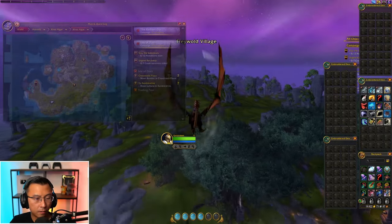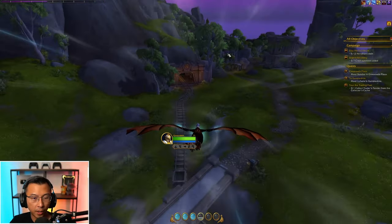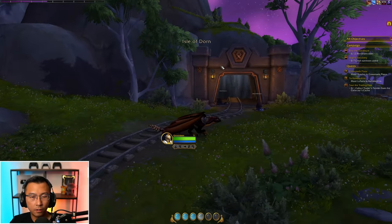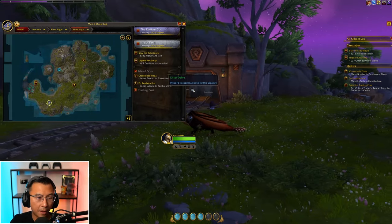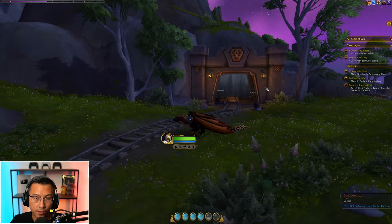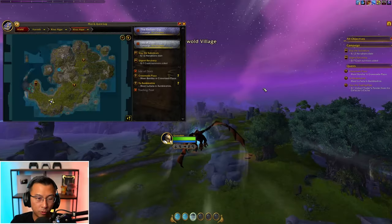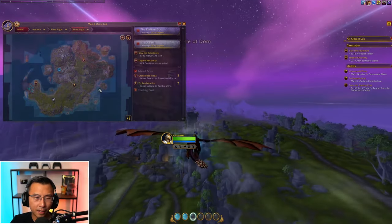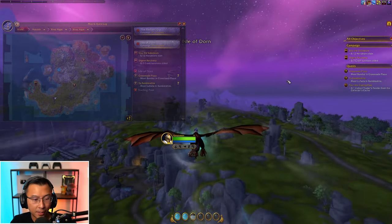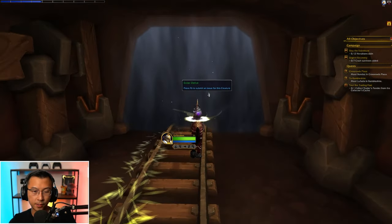Delves can be found in random parts of the open world. I chanced upon it here. You won't see it on the map distinctively, but it basically looks like cave-like entrances. I think when the game launches, Blizzard will probably put them on the world marker as something kind of obvious so that you can see them easily. Looks like we found our very first Delve — this is the one.